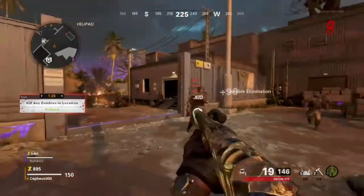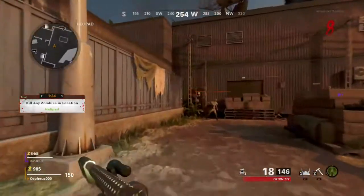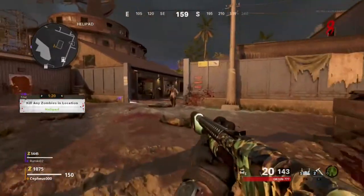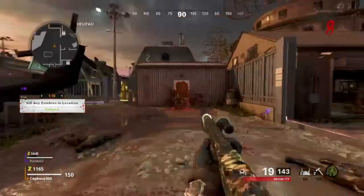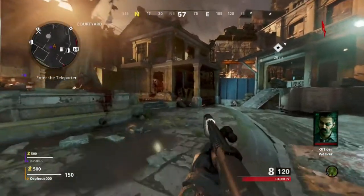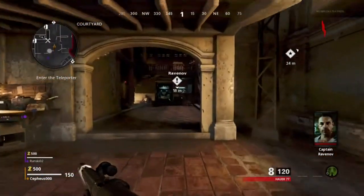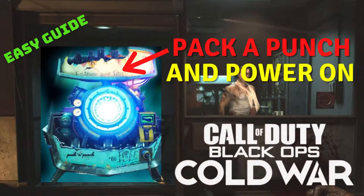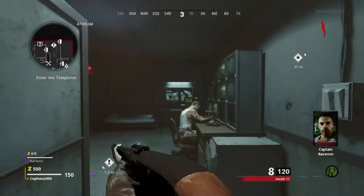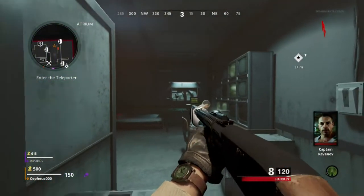Hello everybody, welcome to this new video. Today I have the full guide for the Easter egg in Firebase Z for you guys, so let's get right into it. The first part you have to do is activating the power, and that's basically the basic you always have to do to get Pack-a-Punch. I will go really quickly over it, but if you want a more in-depth guide for that, there is already a video on my channel about it. Start off with going to Ravenov next to the Pack-a-Punch and talk to him.